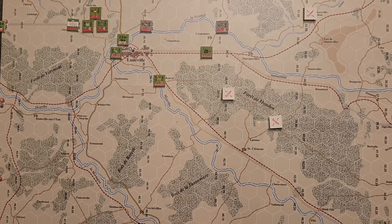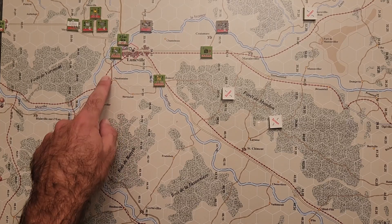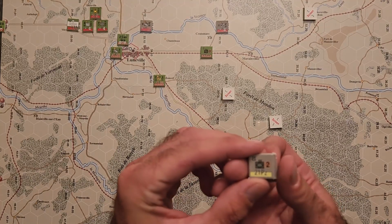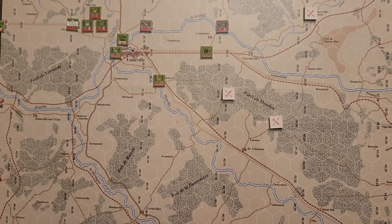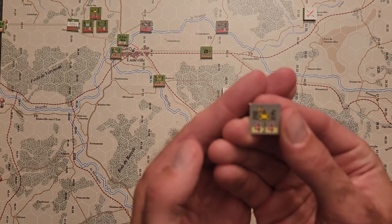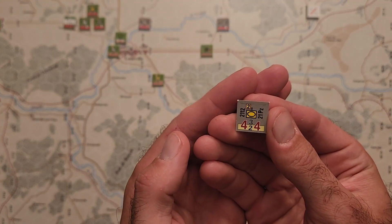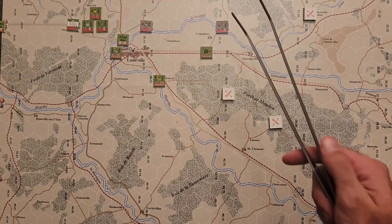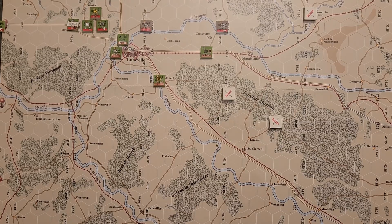Coming in from off the south map edge as reinforcement in the first turn, in the town of Moyen — you follow this road down and off the southern map edge — will be the 21st Panzer Division. It's a good division but they're pretty fatigued. They'll have a couple of battalions of infantry and one battalion of armor, the 2112th Panzer Battalion, coming up from the south and pushing towards Lunaville.